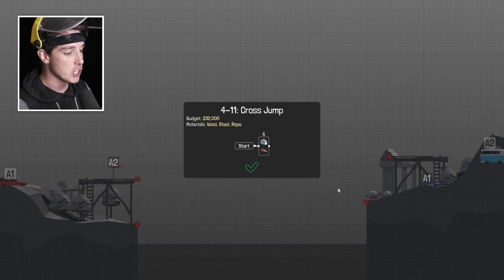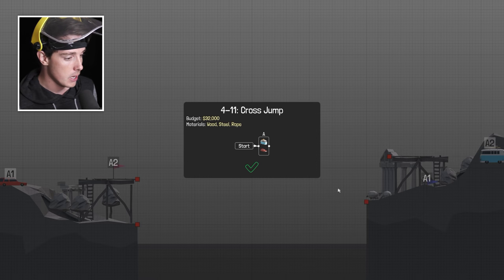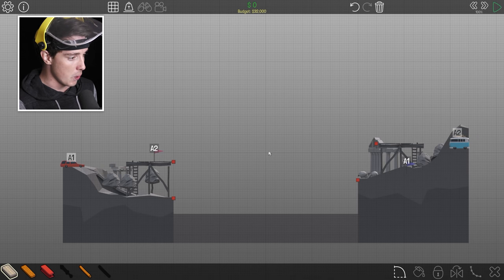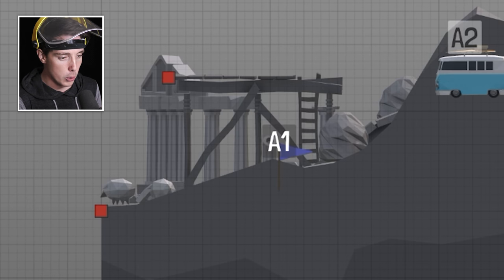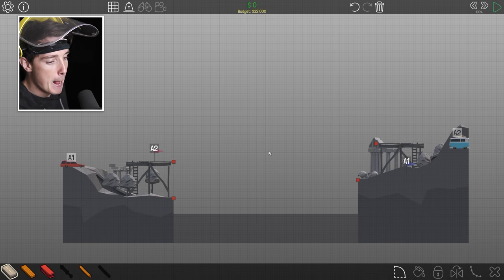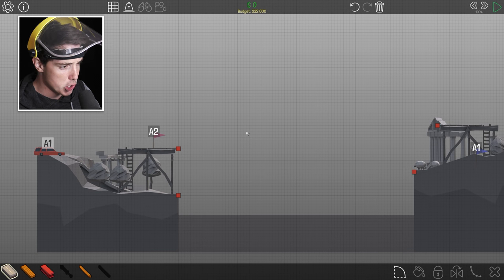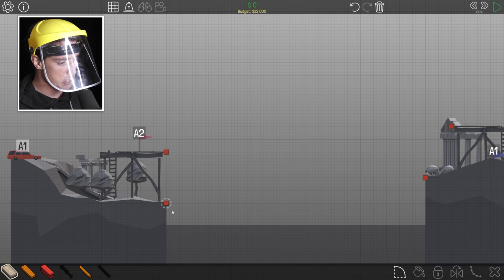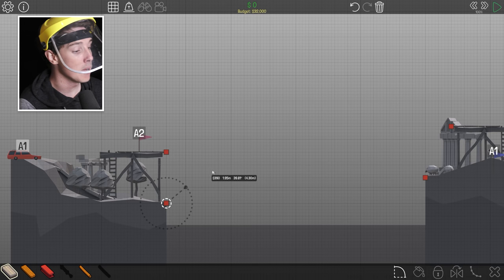Let's just hop straight into it. This level is called Cross Jump. Looks simple enough, looks easy. So basically in this one, the red car's gotta go to the blue checkpoint, and the blue car's gotta go to the red checkpoint. So should they jump? Yeah, okay, I think they should jump. That sounds like the plan. So the red car launches off this one — we're gonna build two jumps.